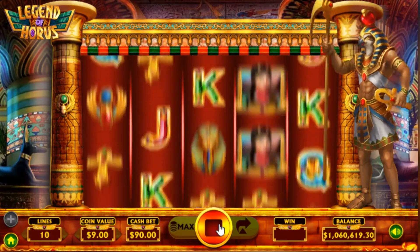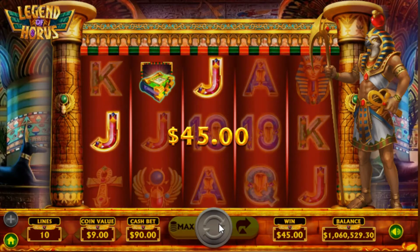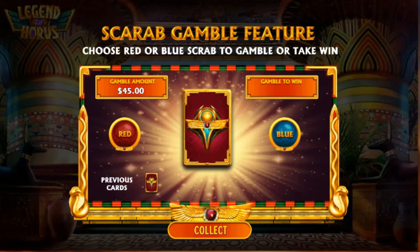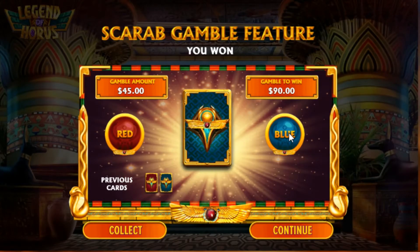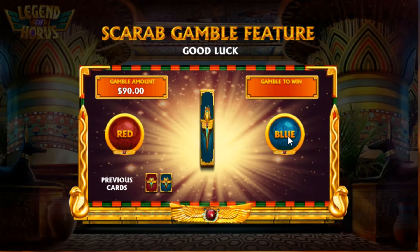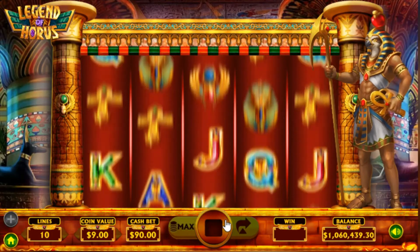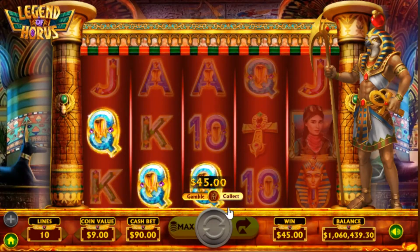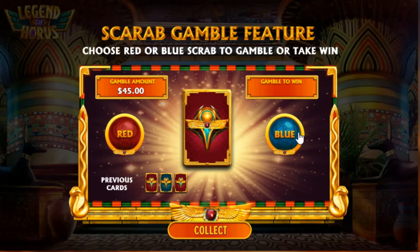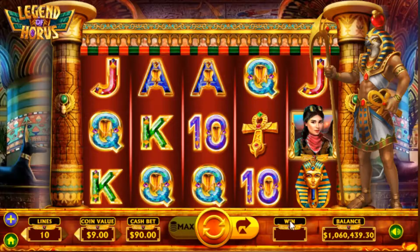This slot's also got a speed play feature. All you need to do is double click the spin button. Let's try the gamble again — it's got to be blue this time, surely. There we go, doubled! Let's continue — blue again, yes! So if you double click on the start button — there's the scarabs again — it'll spin and stop the reels much quicker than it usually does.